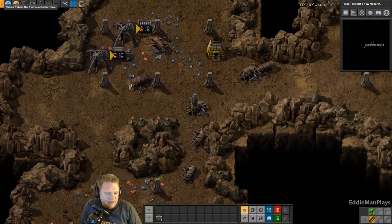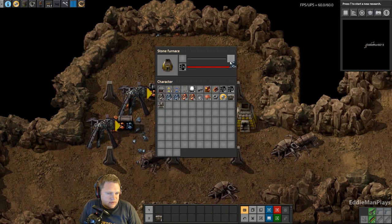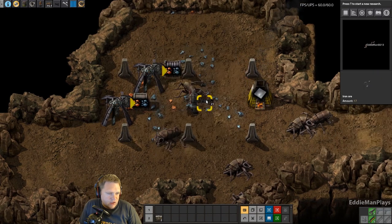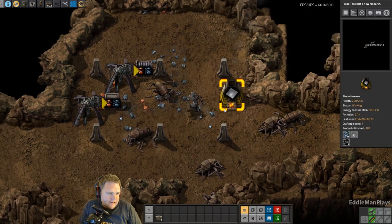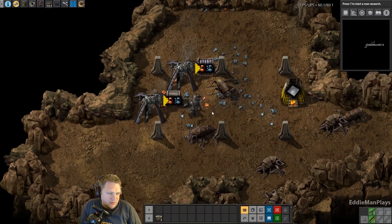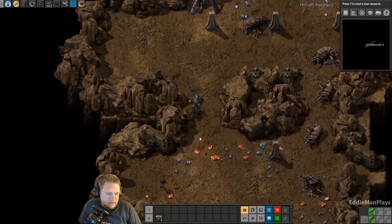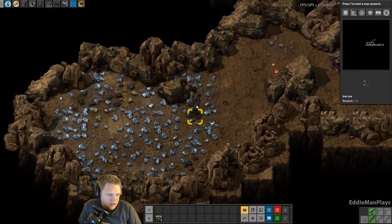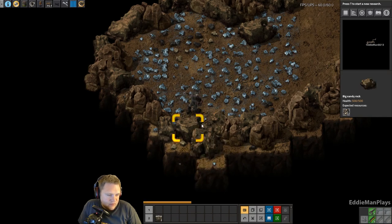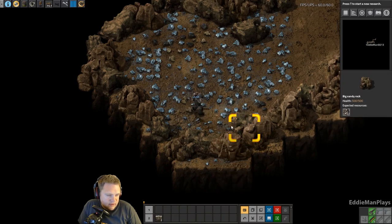Let's make that back to five ammo - gonna have to smelt some more iron soon. As you can see I am running low on coal. So the main problem is still no water. I should put a miner down there but now we have access to this iron field here. I'm gonna stop mining all this out - I want to put some pillars down and expand this area out because it looks like there's more coal over here, and that's what we need.